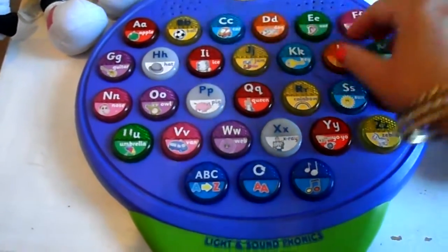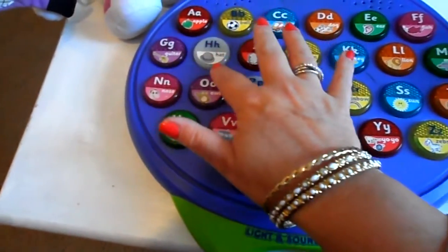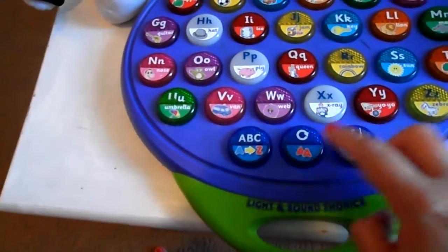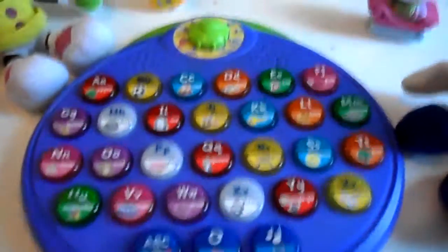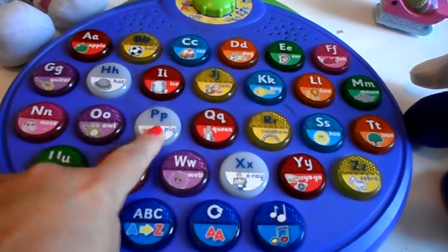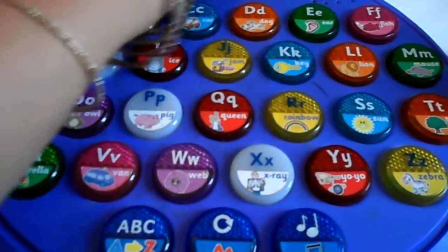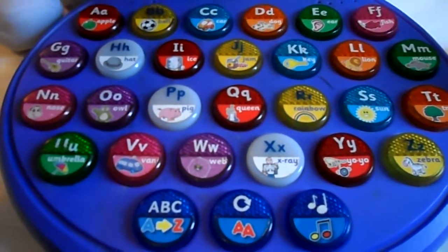Here it is. Numbers — press six keys. Hmm, not sure if that's working. Might have to have a little look at the back of this one. No, it doesn't seem to be working. Let's turn it right round to A.